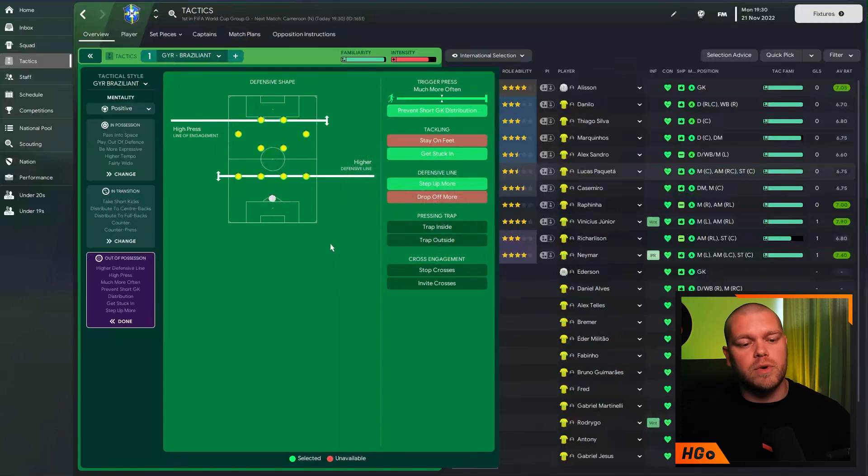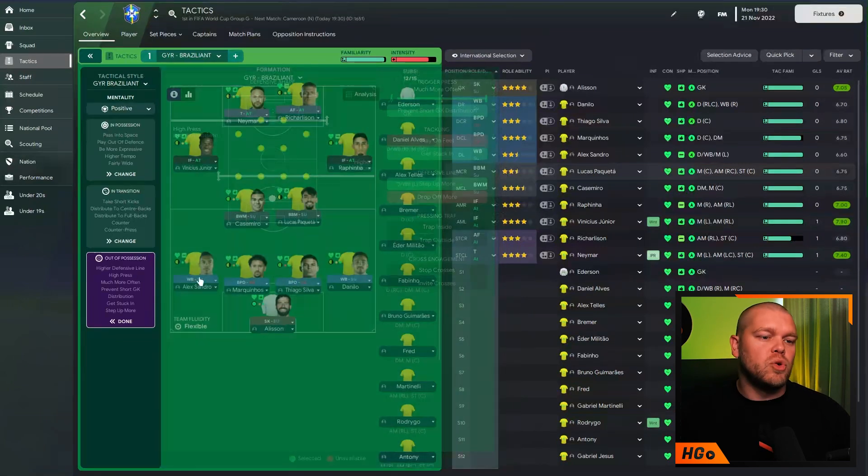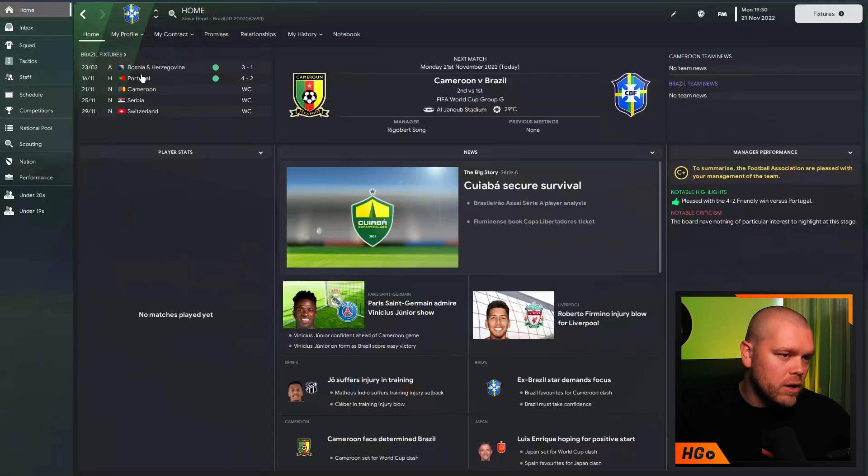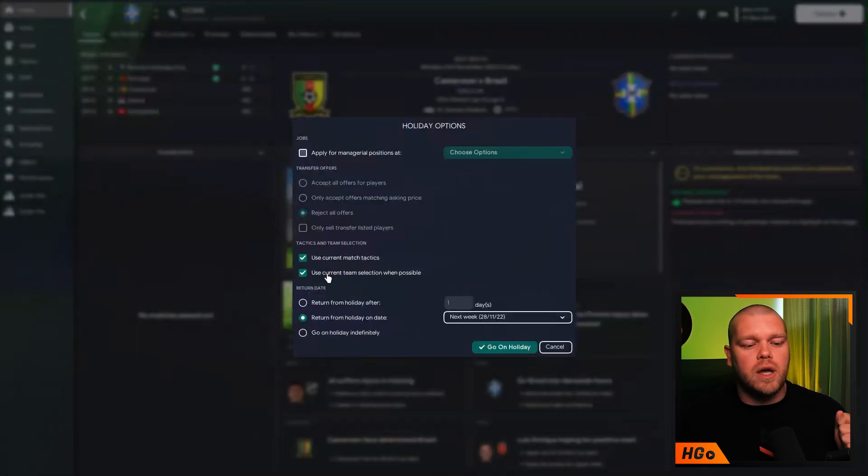Stepping up more with the defensive line is one of the new features in FM23 this year. So I've set this all up with the correct players in the correct positions based on last night's result against Serbia. Let's simulate a World Cup to see how this tactic gets on. I'll do that by going onto my profile, going onto Holiday, using the current team selection whenever possible, and simulating all the way to the end of the World Cup.